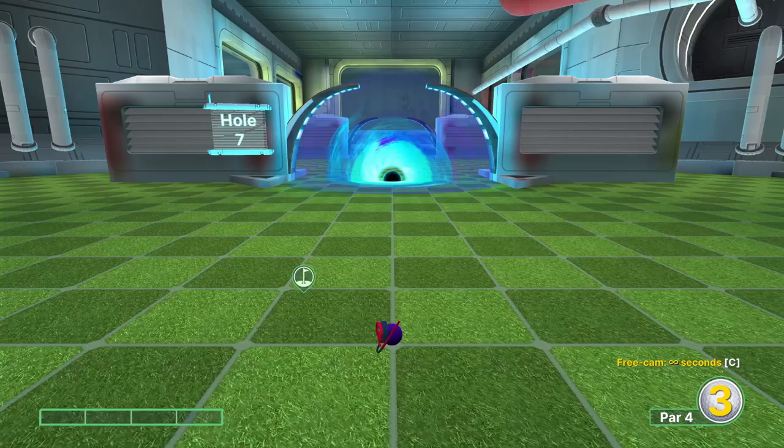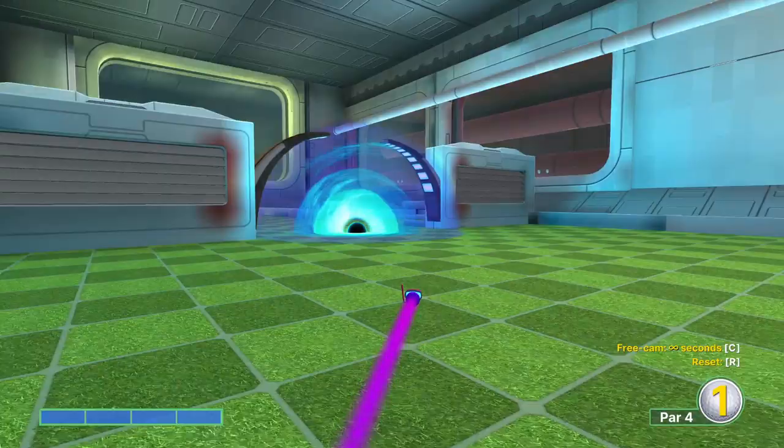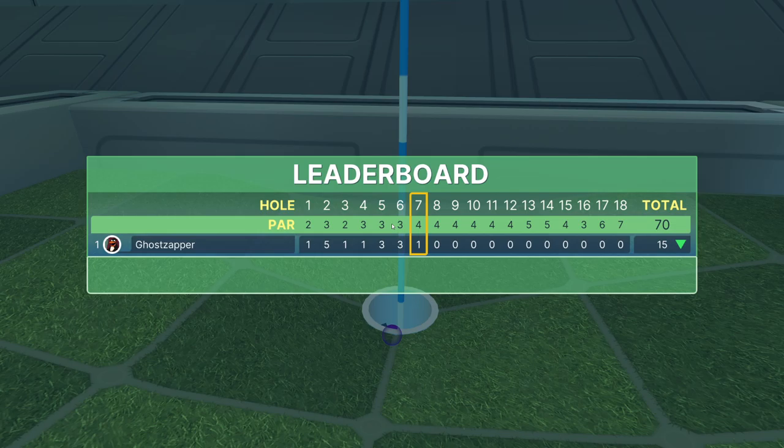Hole number seven: you want to aim directly right here, which is three tiles forward and four to the left. And that's kind of where the fun great holes end, and we start getting into a little bit more tedium most of the rest of the way.